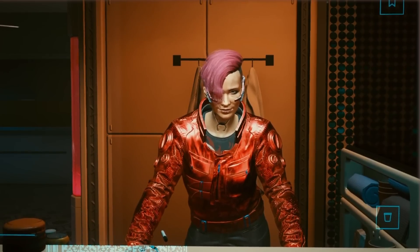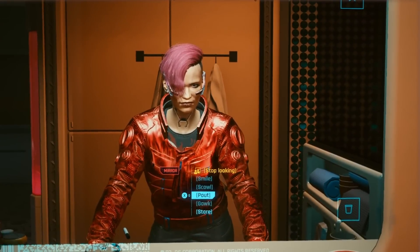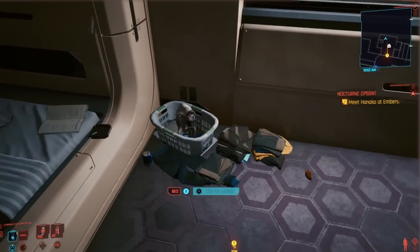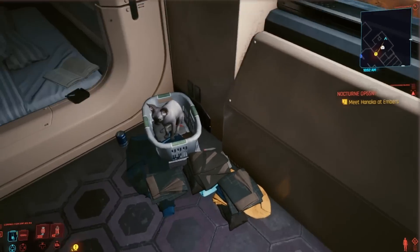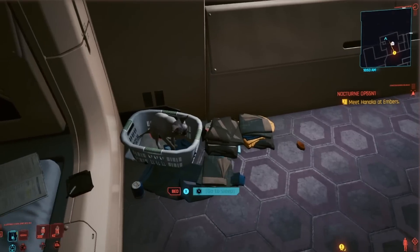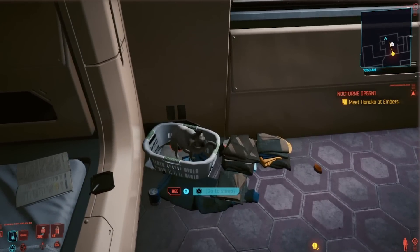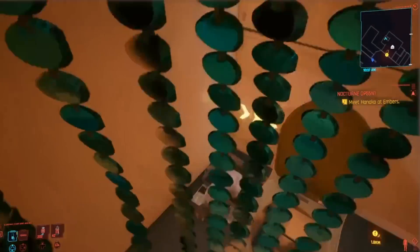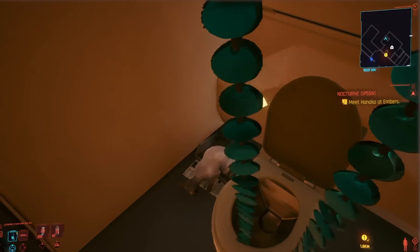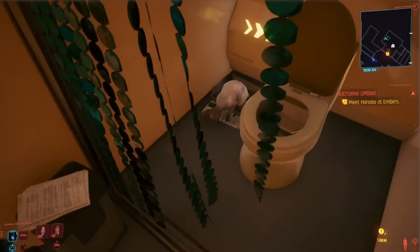Now you will see V actually performing those expressions like smiling and getting angry. Another really cute change is for Nibbles, your small cat companion in your apartment — they've made improvements to him, added new animations and behaviors, and also new spots he can go into. The new one shown was him going into the bathroom and using the litter.